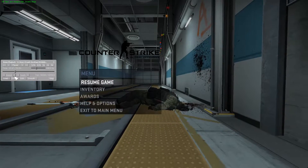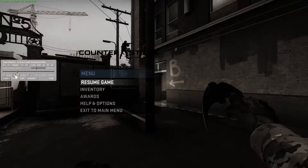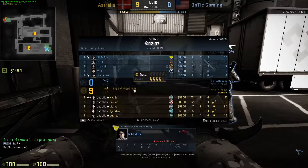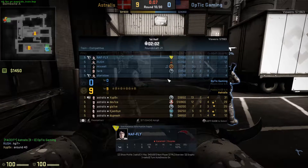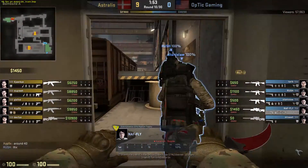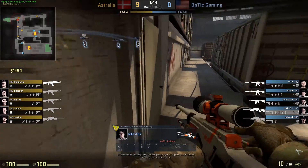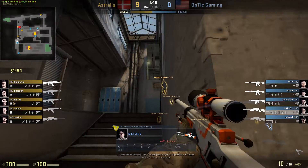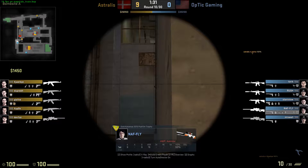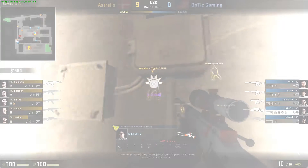They get wrecked and call a timeout. They're doing damage but not enough — not getting kills, basically getting rolled. They're going to switch things up again. NAF is trying to go for an early pick up top, trying not to get counter-flashed. That's a risky play but you gotta do what you gotta do when you're down 9-0. If T gets six or seven rounds you're already in trouble, and now they have nine rounds with zero on the board for Optic. Glaive is jiggle peeking to make sure the AWP doesn't have an angle.